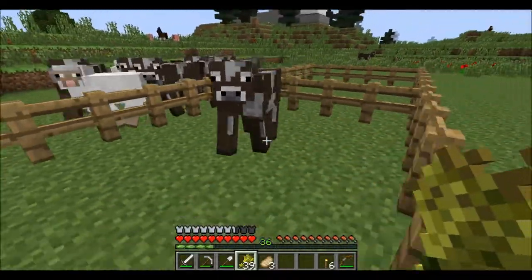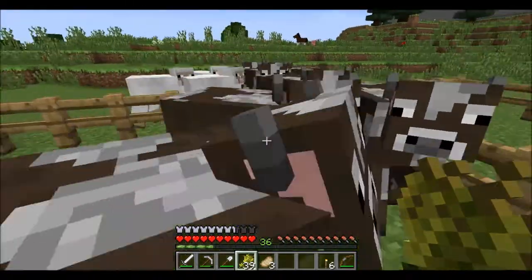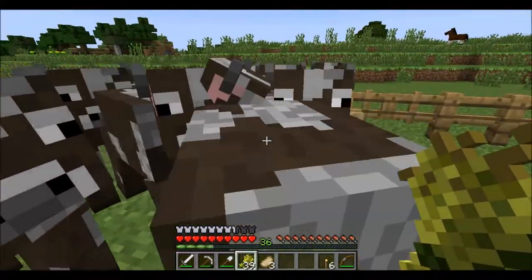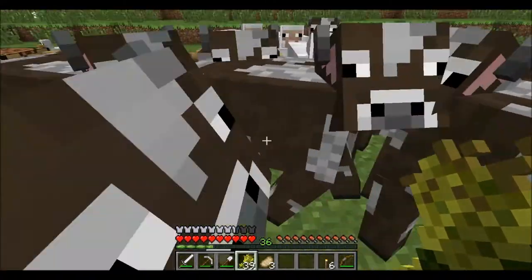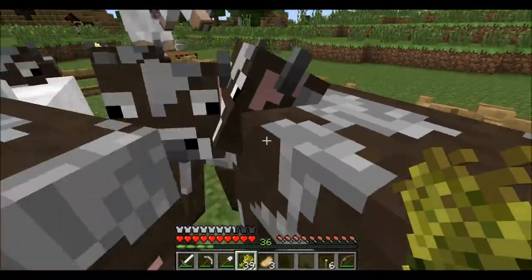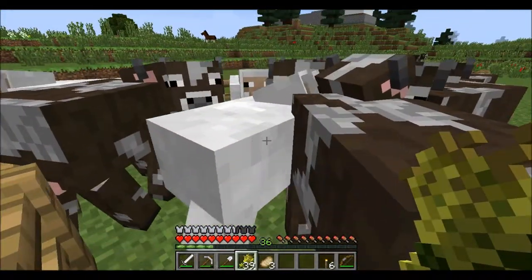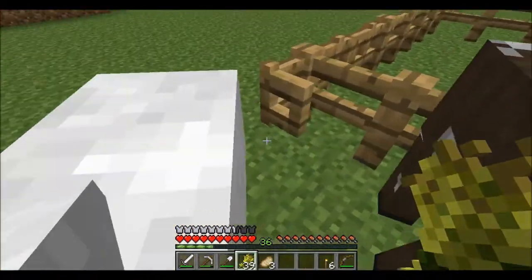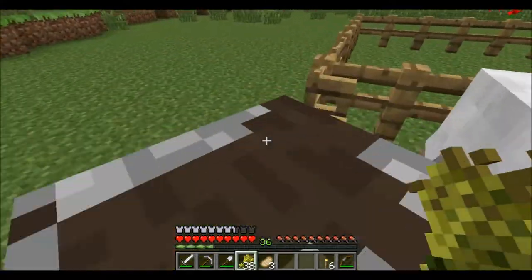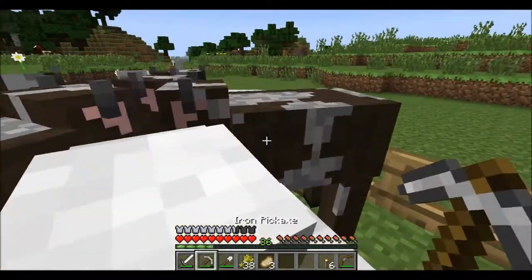There's one cow. I don't want cows. Let's get the sheep in here. Anyone? You want to come in? Let's get you in here. Okay, gotcha. So now what we'll do is we'll close the door. No, come on in, inside. There we go. And let's kill the cows. Sorry, guys — didn't want you in here.